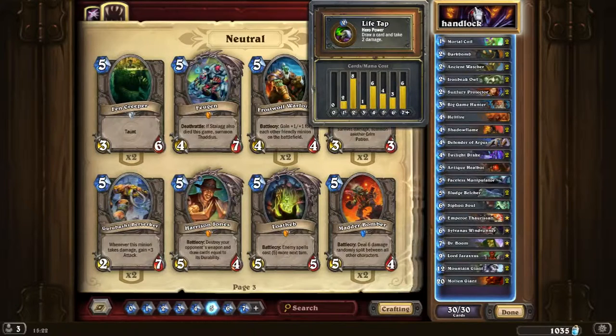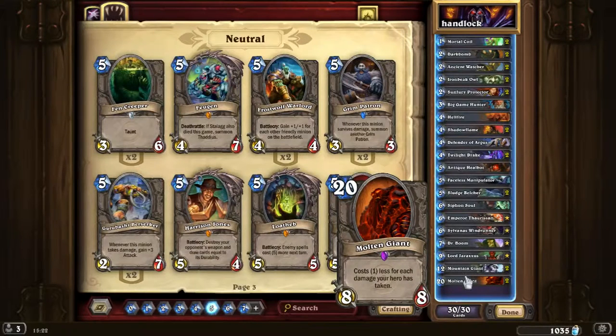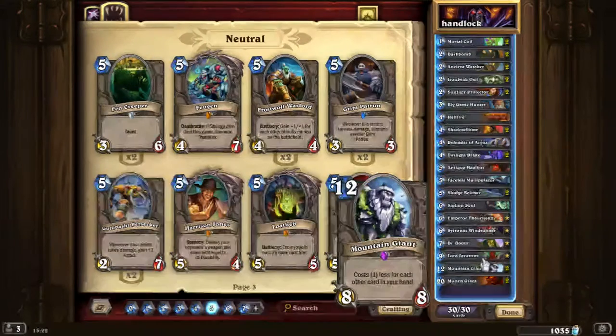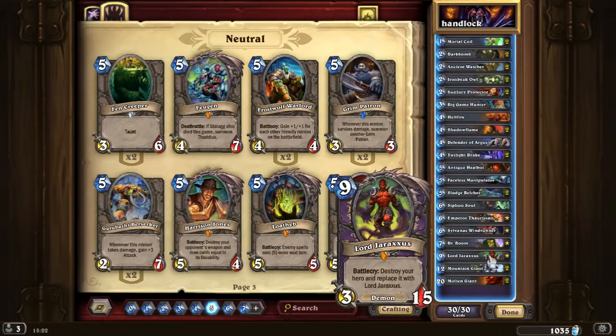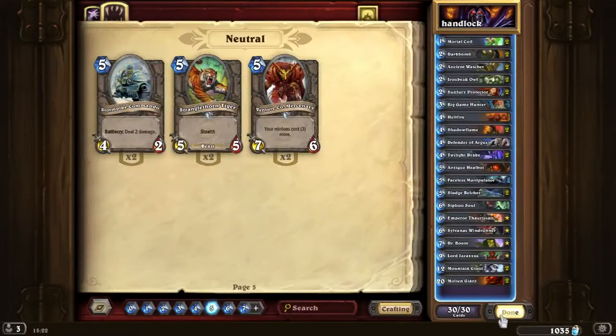Looking at the mana curve: 2 cards at 1 mana, 8 cards at 2 mana, 1 card at 3 mana (Big Game Hunter), 6 cards at 4 mana, 4 cards at 5 mana, 3 cards at 6 mana, and 6 cards at 7+. Of those 6 high-cost cards, 4 are Mountain Giant and Molten Giant — which we usually get Molten Giant for 0 mana and Mountain Giant for around 3-4 mana depending on how the game goes. Well, that's it! Don't forget to like the video, share it, and subscribe for more. Have a good day!